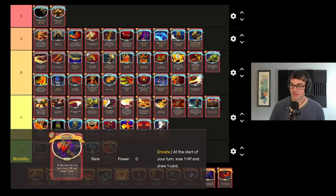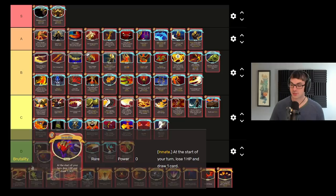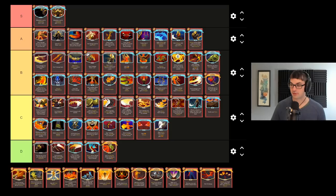Brutality is a kind of similar exchange — it's a zero-cost power that slowly damages you and gives you one more draw each turn. And the downside of Brutality is comparatively minor and can even be turned to your advantage with stuff like Rupture. In general, I really appreciate one draw per turn from this card, especially for longer fights.